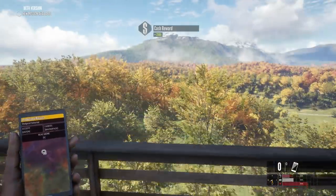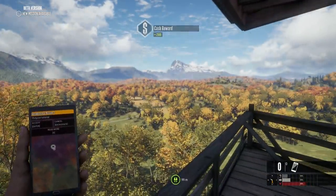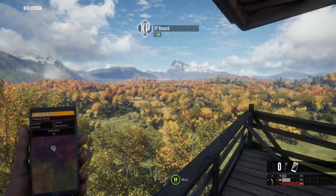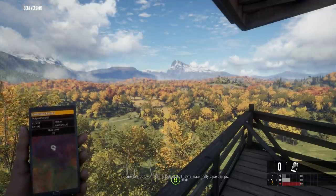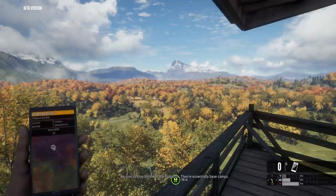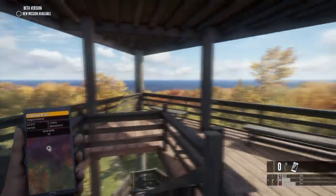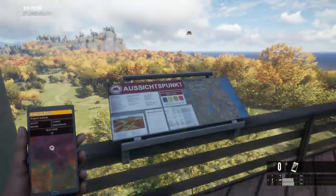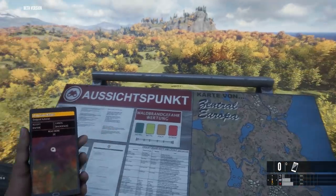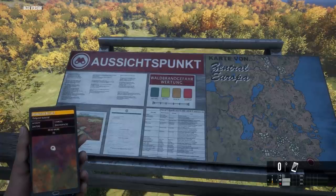From up here you can see quite a few hunting opportunities in the nearby area - let me get up. It says to be sure to stop by one of the outposts, they're essentially base camps. Really, base camps - so what does that mean, where do I hang my weapon?